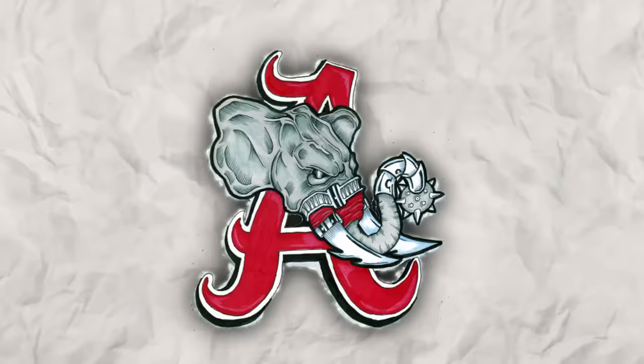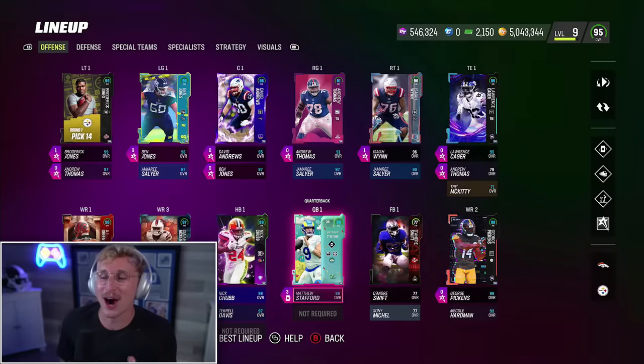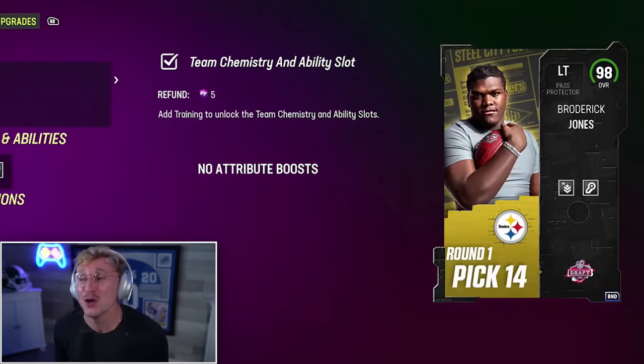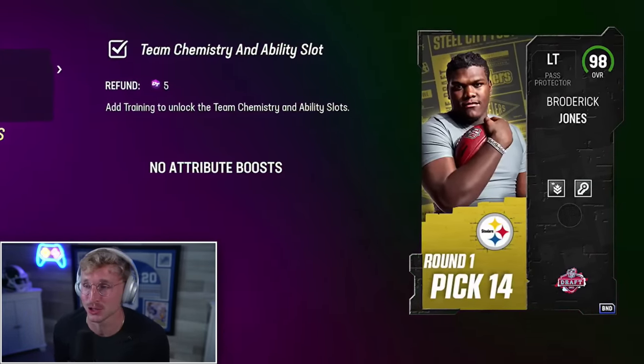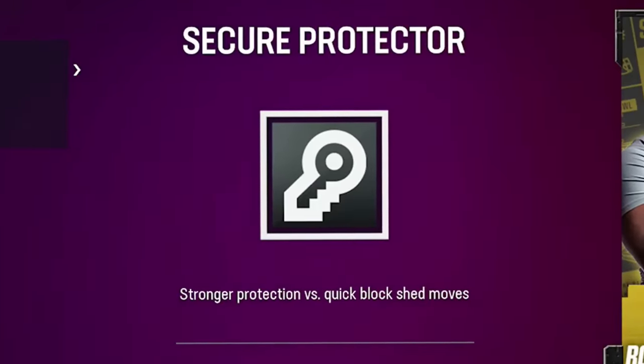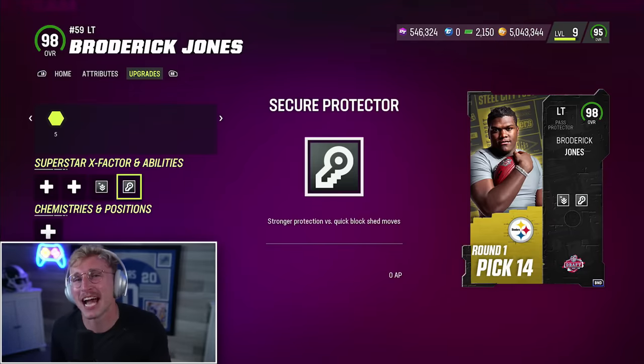I think the only team that has a chance to be better than this team is Alabama, but that remains to be seen. Let's go through all the studs on this team. We've got the Steelers' new first round pick Broderick Jones who's a 98 overall left tackle. I gave him edge protector and secure protector. It is kind of weird that these guys have never played a snap in the NFL but they get crazy high overall cards — it's like a rating based on their potential I guess.